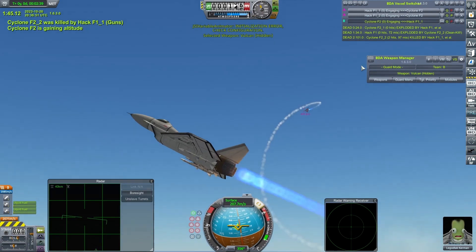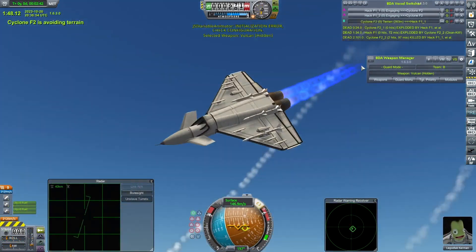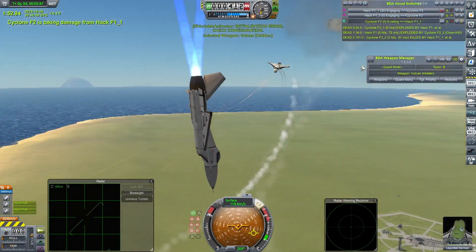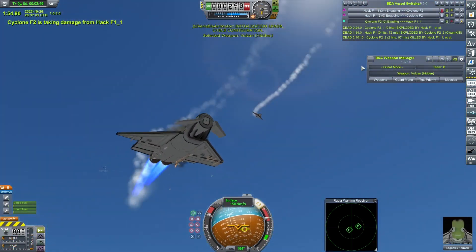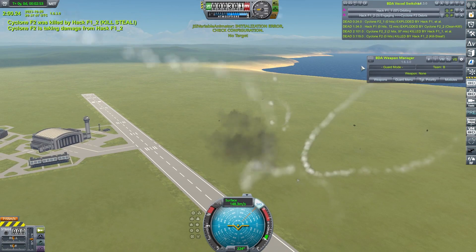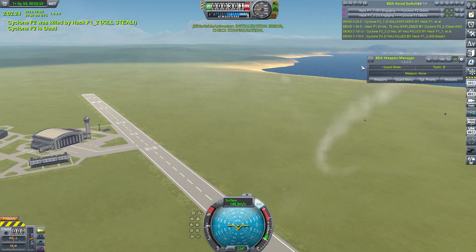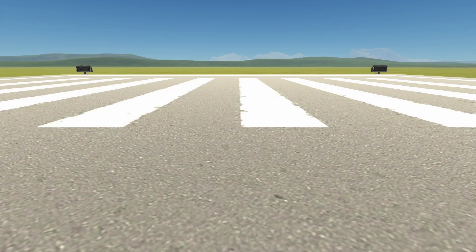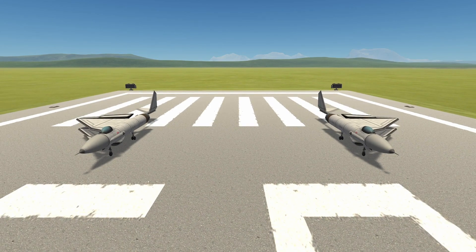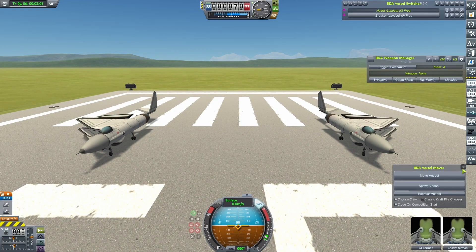So, what exploit are we going for today? Well, by default, the BD Armory AI will target its opponent's centre of mass. In fact, I don't think I've ever come across a craft where someone's actually been bothered to change it from the default. It works pretty well, but what if we were to try and throw a spanner in the works by having a craft that has no centre of mass? Technically and mathematically there has to be a centre of mass, but what if there was nothing there? Thanks to some space plane hangar shenanigans, you can build a craft with two separate parts joined magically together. That is what we have here.